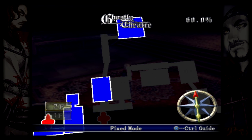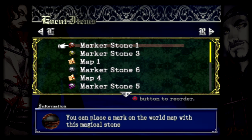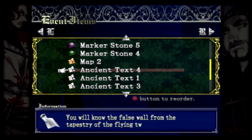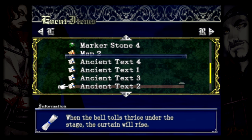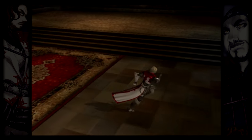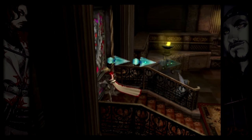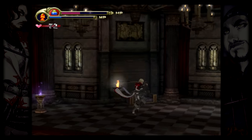Watch it be a werewolf. The bell — it was beneath the stage, right? We've clearly got some looking to do. 'When the bell falls thrice, under the stage the curtain will rise.' That could just be going to the other area of the map — there'll be three bells, like how everything has required three keys. I think it's liable to be that kind of thing, though I was expecting something more under the stage.